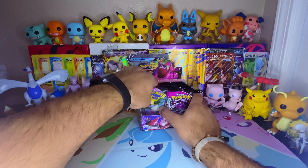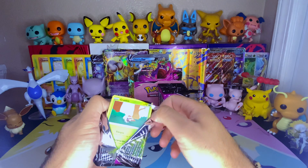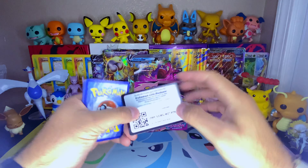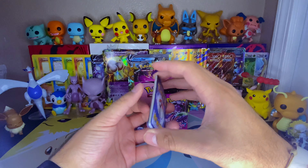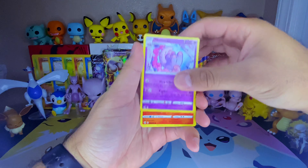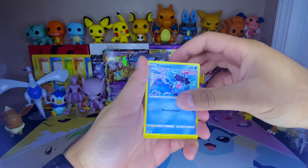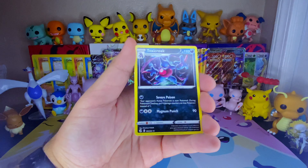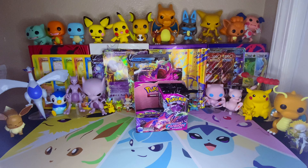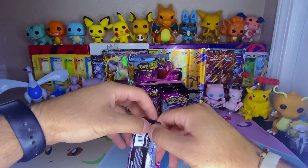One two three four to the front. Dark energy — no, it's fighting. We got Musharna, Heatmor, Camerupt, Grubbin, Rotom, Smeargle, Carvanha, Clampearl, Sandygast as our reverse — very nice — and a Toxicroak non-holo. I love that Sandygast reverse. We are down to three packs, Team Left — you guys got a rainbow rare, a V-MAX, a couple Vs.